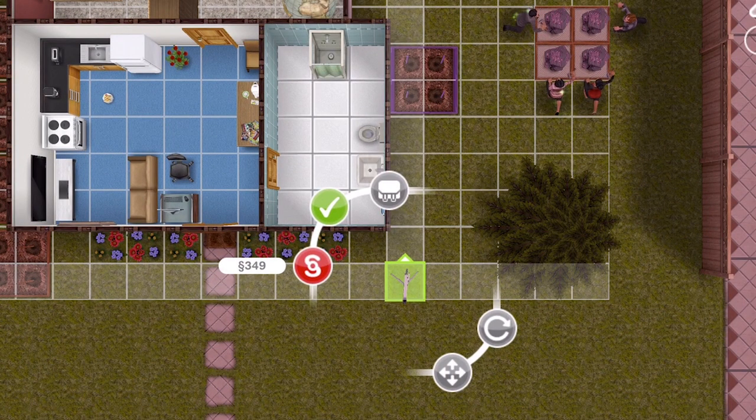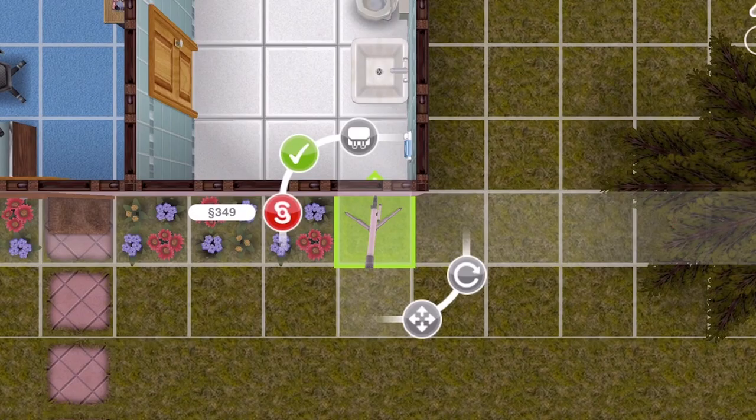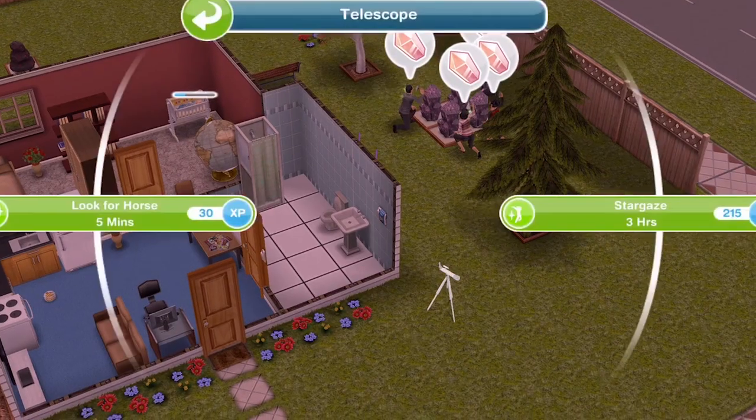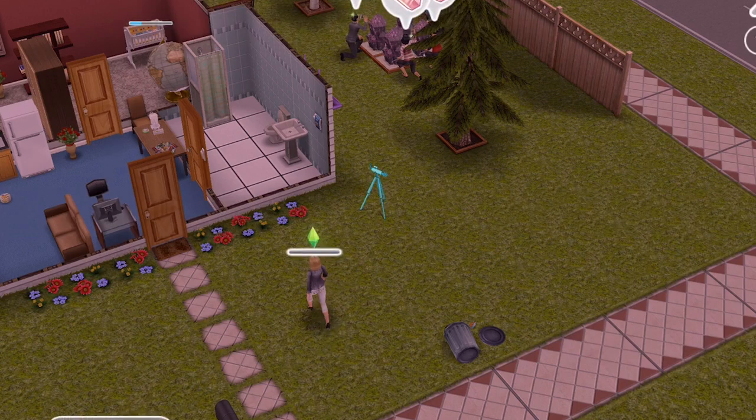Make sure the little arrow is somewhere your Sim can access. If you place it up against a wall, as you can see, the Sim won't be able to access it. Make sure you have a spare square where the little arrow is. Once placed, click on it and look for a horse for 5 minutes.